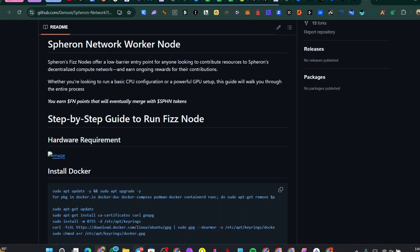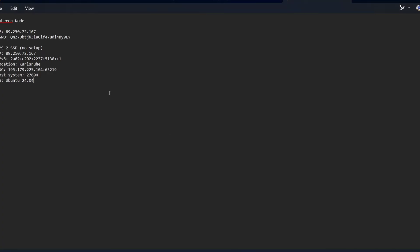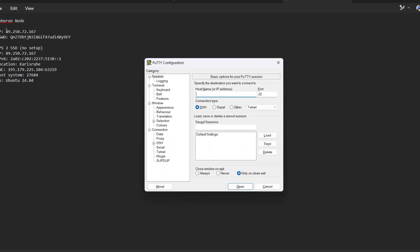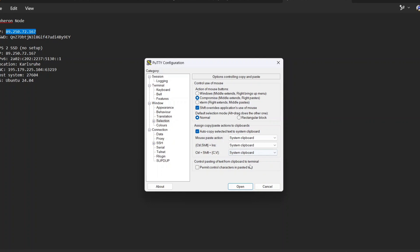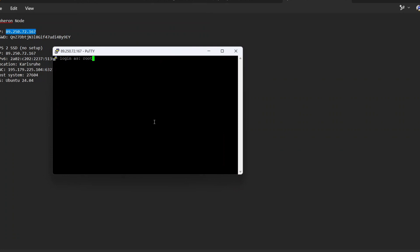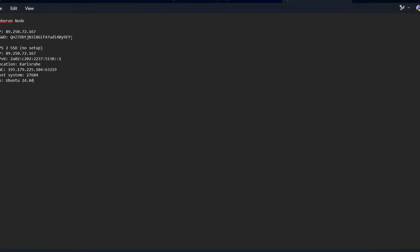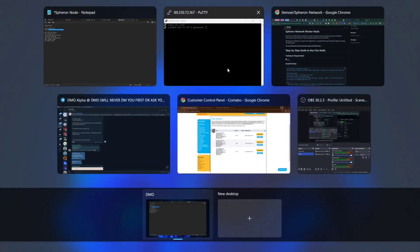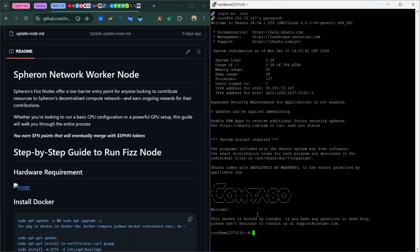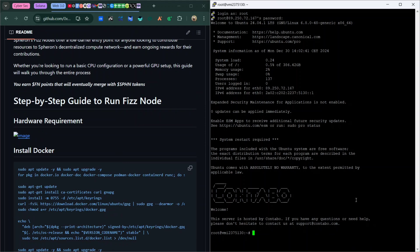Now open PuTTY — if you need to install it, watch my previous video, it's easy. Copy your VPS IP address and paste it into PuTTY. Go to Selection settings and set it to clipboard so you can copy and paste easily. Enter 'root' as the username, then enter the password you generated when creating the VPS using Ctrl+Shift+V. Once you see the Contabo welcome screen, you're in.